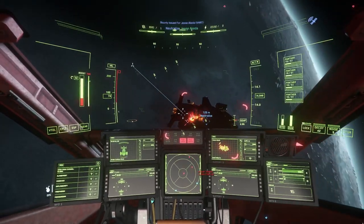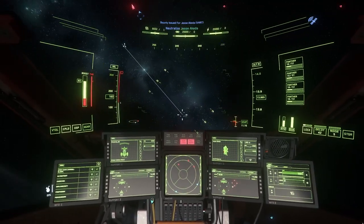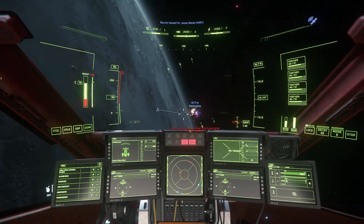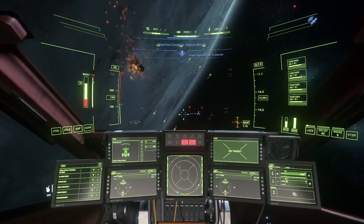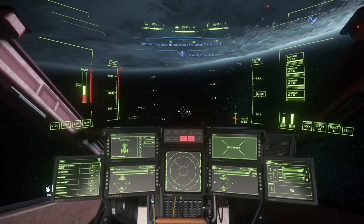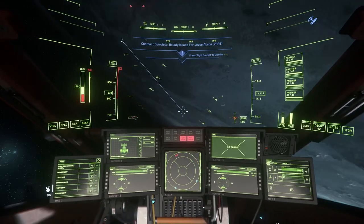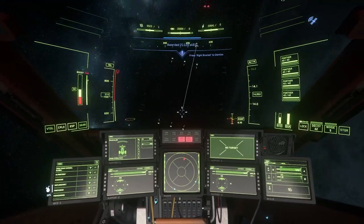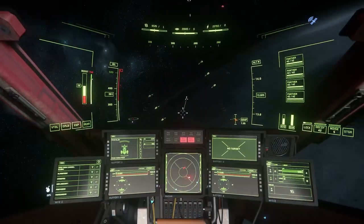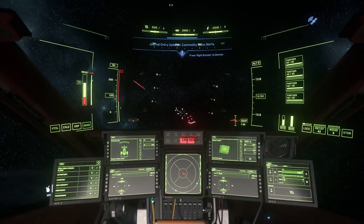Shields are now getting hit, probably either from the Valkyrie's turret or the Hurricanes have engaged. Just retreating a little bit for a second lets us deal with the primary target in peace. Because normally what we would do — because it's dead, there you go — is we would now run away. We've got a primary target and we've got our cache. But I want to show you a Hurricane fight in the Cutlass — two of them to be exact. I've just ran away to give all my systems time to recharge: shields, boost, and all that sort of stuff.